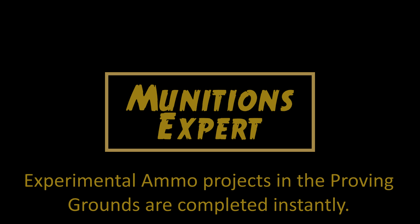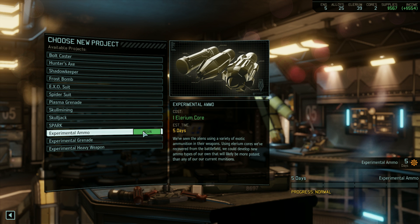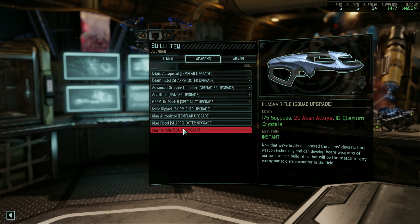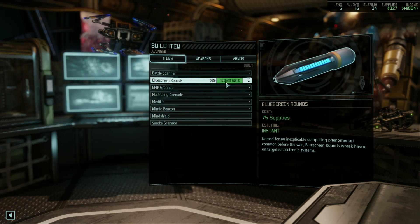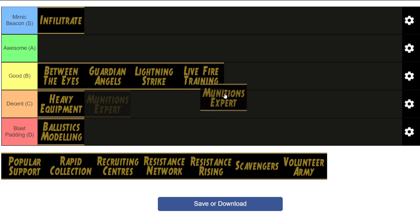Munitions Expert makes all experimental ammo projects in the Proving Ground complete instantly. This can be really useful since you can just keep building items instantly until you get the ones that you want — it lets you combat the random nature of the Proving Ground, which is really good. That being said, there are a few abilities like this one that allow you to make stuff instantly, and Munitions Expert is probably the worst out of all of them. It's still good, but it doesn't affect blue screen rounds, which are the best ammo type in the game. So a lot of the time you're just going to be building those over anything the Proving Ground has to offer. For that reason I'm going to lump this one in as good.